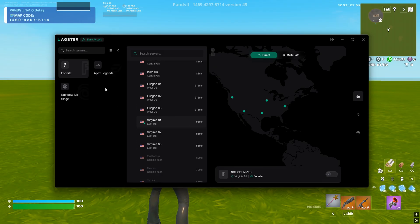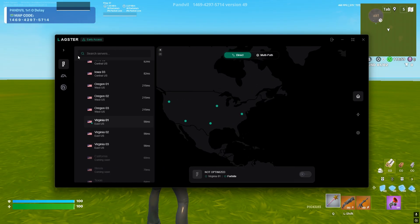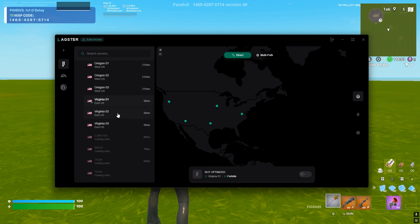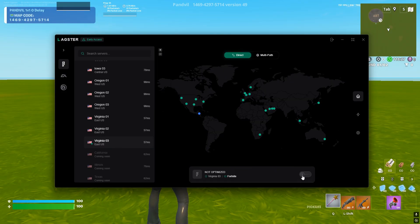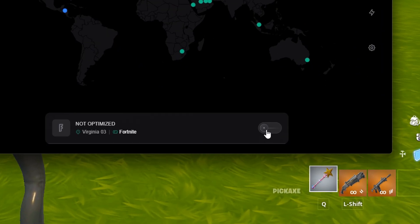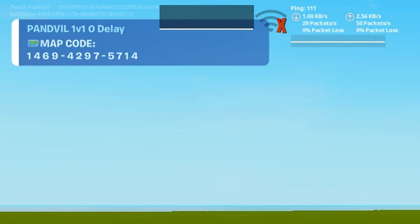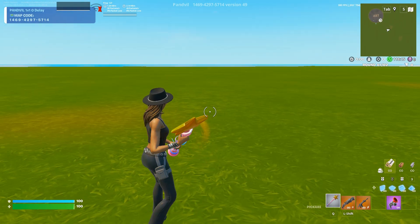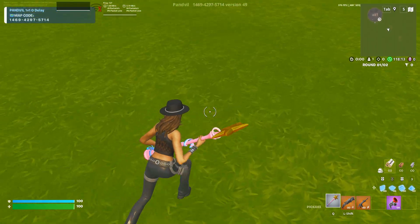It's pretty easy to set up — you basically just buy it, select what game you want to play, and what region or server you're going to use. In my case we're going to use Virginia 3, then click here to optimize it and play the game. As you can see, it affected my ping — not making it a lot better.